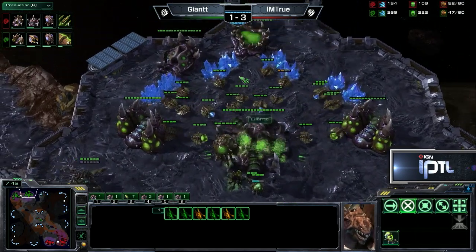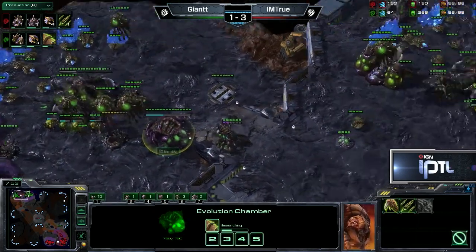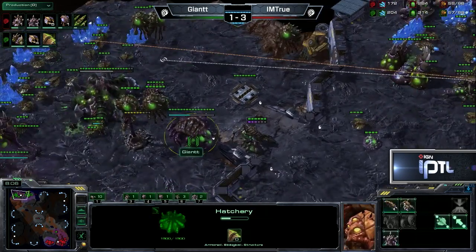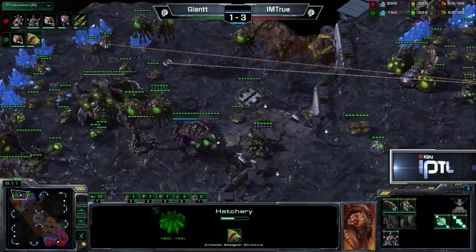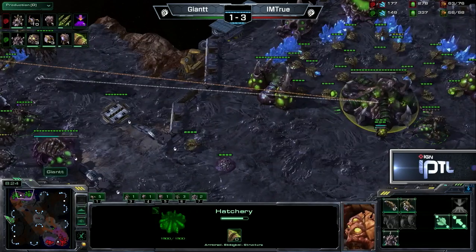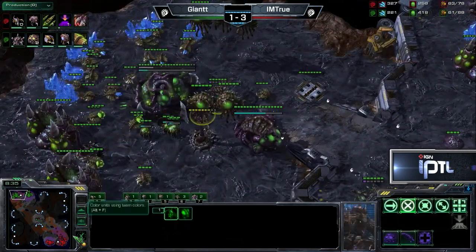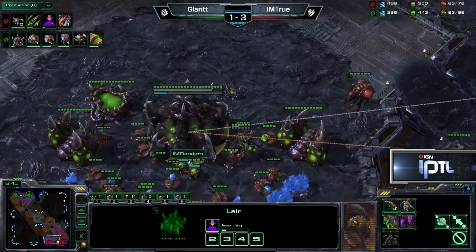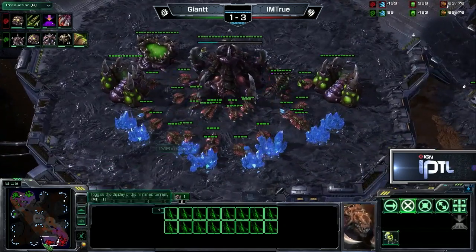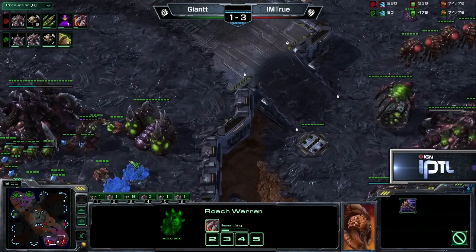I'm waiting for Giant to actually start his lair — he may very well not. With three and four gases, he should be going for a lair here. So if he starts his lair in ten seconds, it's actually going to be perfectly timed that his lair will complete right when he can start plus-two Carapace. True's lair is done and his creep spread is out on the field. Giant's lair is not in his main base — it's at the natural. True on the other side of the map has Burrow on the way and is going for very quick Roach speed. Is there going to be an Infestation Pit or a Spire? Not a Spire, really, with Burrow and plus-one and Roach Warren. We could actually just see a focus on Roach Hydra.